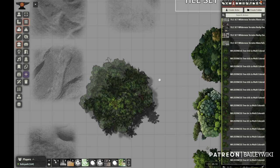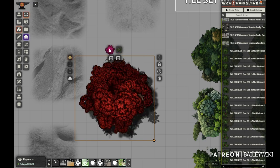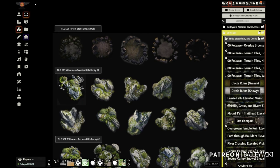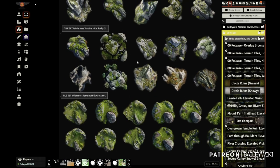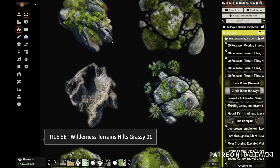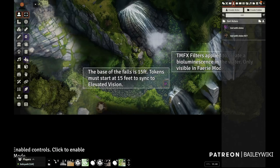Next up, we have the first VTT releases of the nature expansion, including a whole new set of trees that are colorable and work with the new overlay macros. And finally, we have a huge expansion of the terrain tiles introduced last month, taking us above ground into grassy terrains, hills, craters, rivers, ponds, and even waterfalls.